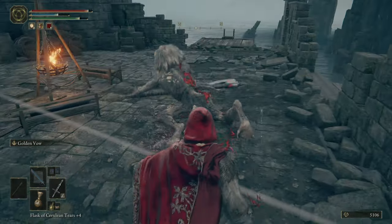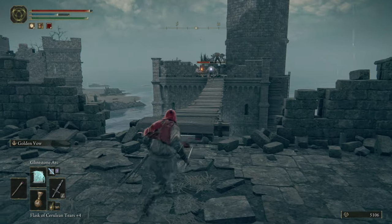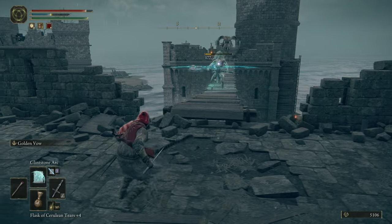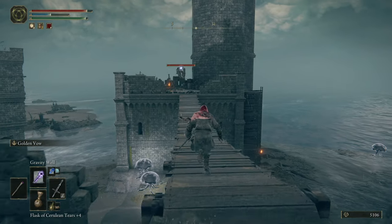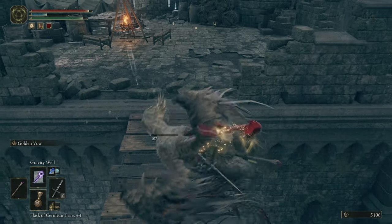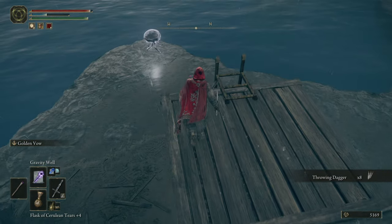That enemy has more health than I realized. Let me try Glintstone Arc. Can I get your bow — I would really like your bow. There's an ambush — don't fall down. Actually, let's pull him down with Gravity Well and see how that works out. That actually opens him up for a critical — that is awesome! That's very, very cool to know. There's a ladder here leading down to the jellies.